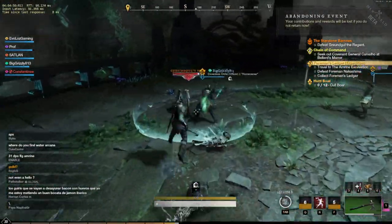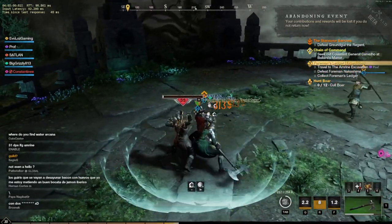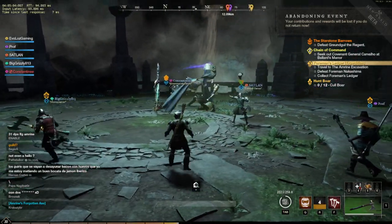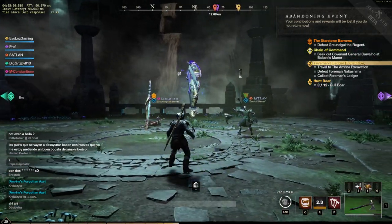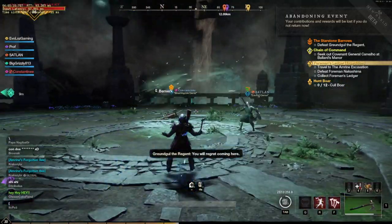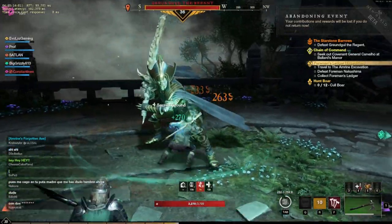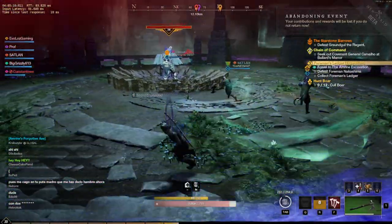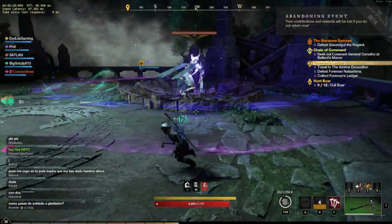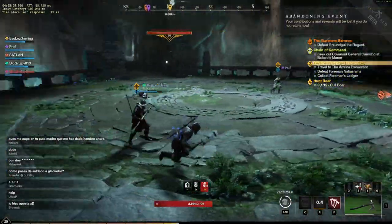Just when you think you've got him down and it's over, it is unfortunately not quite over as he comes back for round two — now in a nice upgraded format. He does this sort of leaping around the map and sends shock waves out. It is quite damaging and can take you down, particularly if he lands on you, so you have to keep moving to avoid being flattened by a very large bone monster.